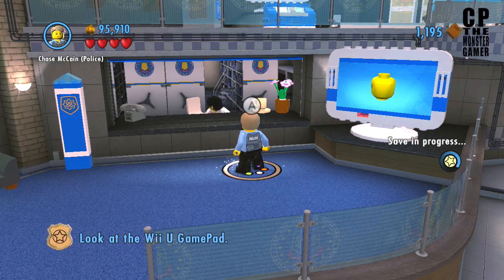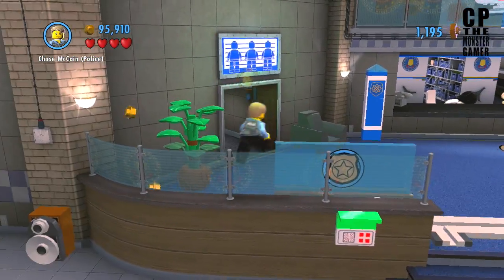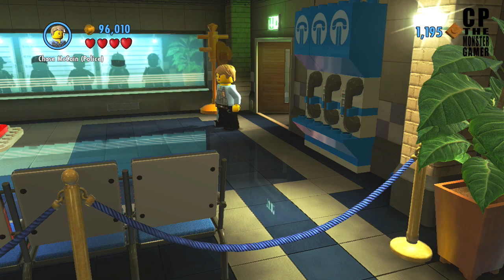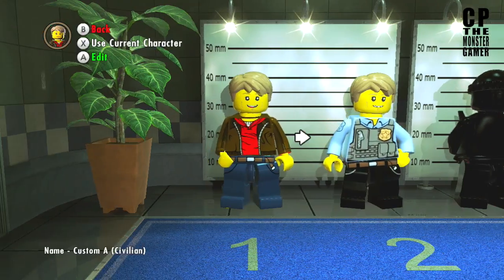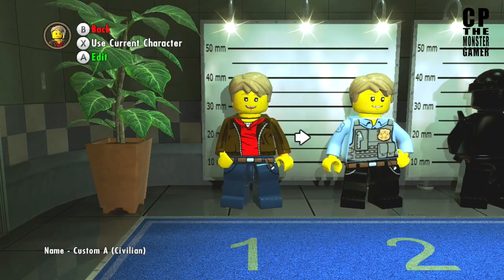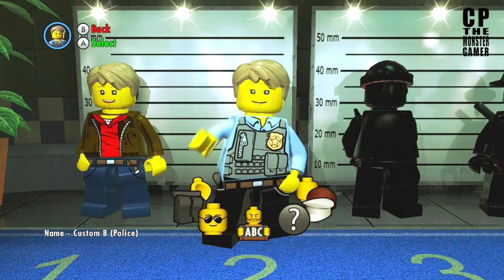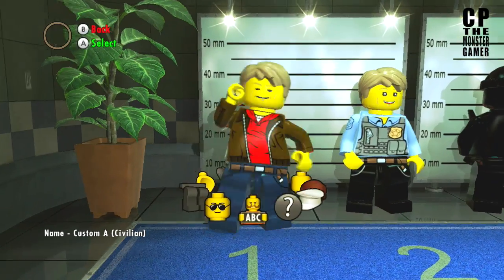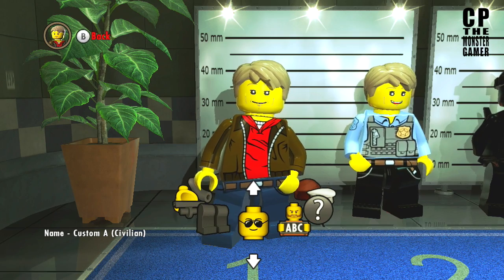What I'm doing right now is going into the lineup, as you can see. This is at the main police station — the main headquarters where everything is taking place. It's the very first thing you see in the game and that's where we are. We're going to change up the character right now and just go through this process.